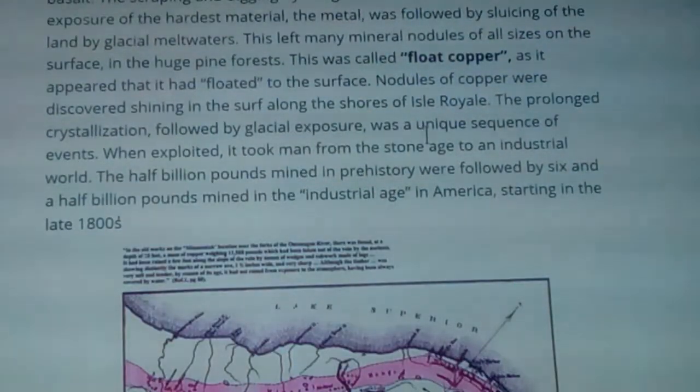Isle Royale and Keweenaw Peninsula remained high ridges of volcanic basalt. The scraping and digging by the glaciers, followed by surface exposure of the hardest material — the metal — was followed by sluicing by glacial meltwaters. This left many mineral nodules of all sizes on the surface in the huge pine forest, called float copper, as it appeared to have floated up rather than been eroded by the giant ice age floods. Nodules of copper were discovered shining on the surf along the shores of Isle Royale.